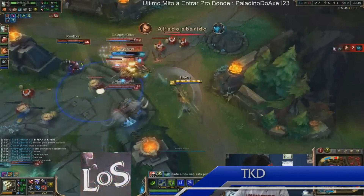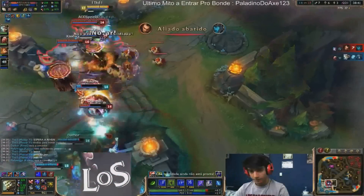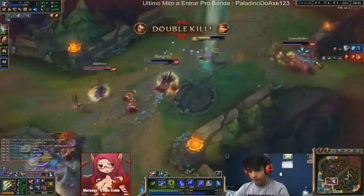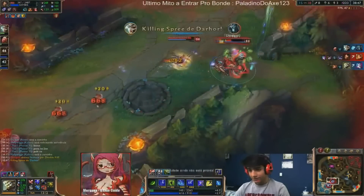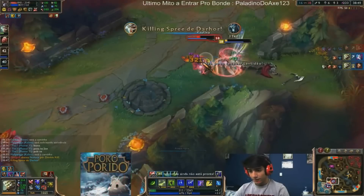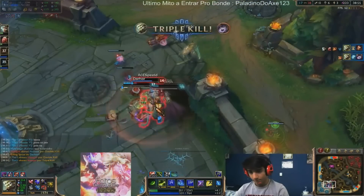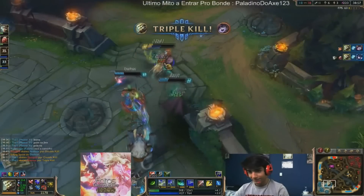Next up we've got TKD heading out of his base for a flank on the teamfight. At 7 and 6 he's not that fed, but he jumps onto the enemy Jinx and starts hacking away. He sticks on her, finishing Jinx with the red buff and then dodging the Karthus ultimate with a nicely timed Alpha Strike. Killing Darius, he makes short work of Lulu right after and continues into the base to join his team and grab Sejuani for the fairly solo Quadra kill.